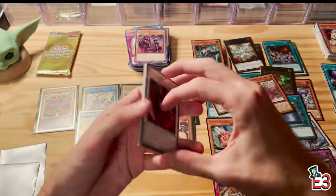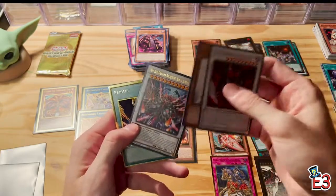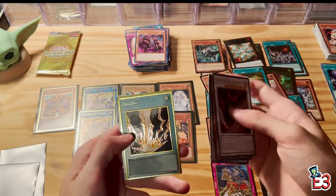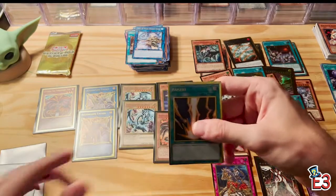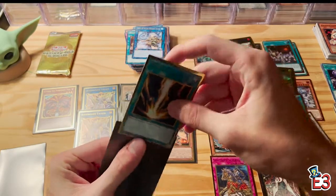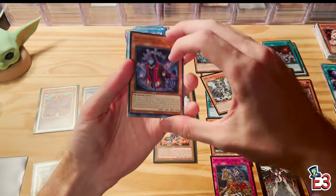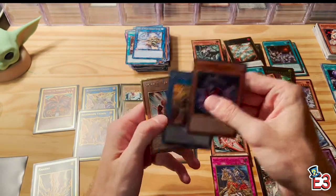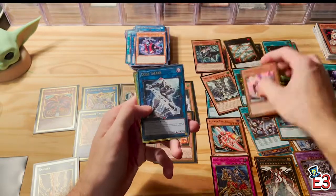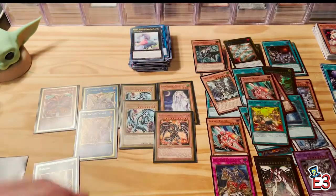Last two packs here, let's end on a high note. Hot Red Dragon, Gold Sarcophagus — Rikki, that's so cool to see, one of the OG cards. Still looking for Red-Eyes Black Dragon and Dark Magician. Phantom Knights, Battle Shogun, Six Samurai, Rocket Tracer, Code Talker, Fire Formation Tenki. Wow guys, we have gotten some amazing pulls in this set, let's take a closer look.